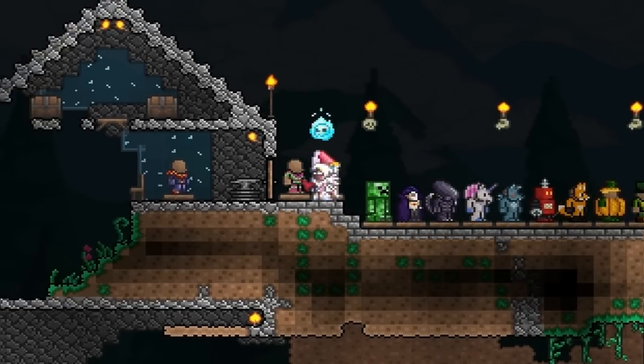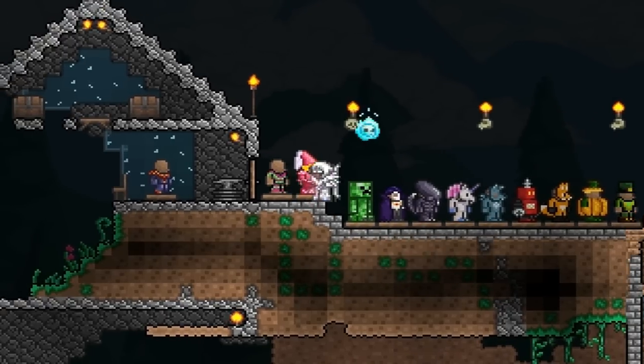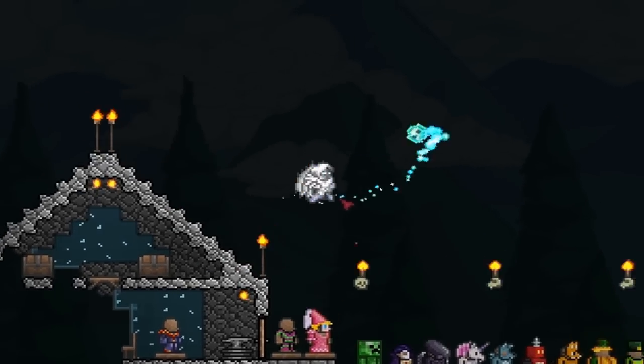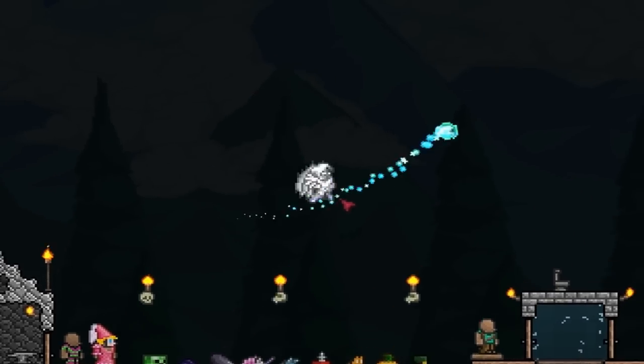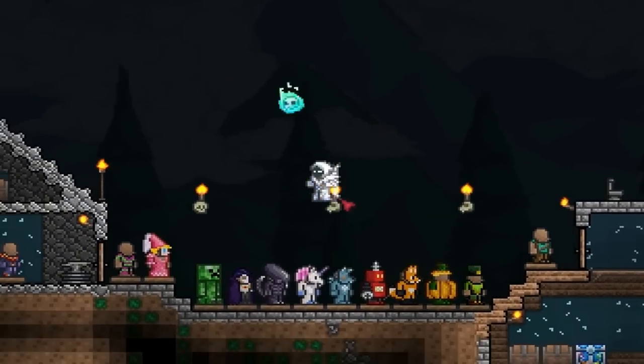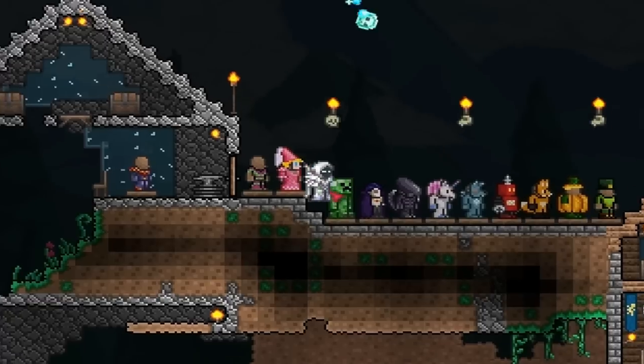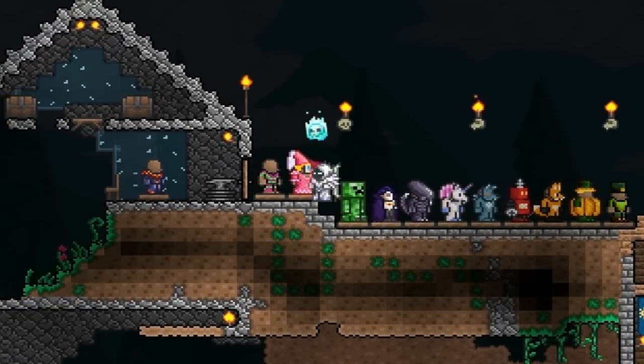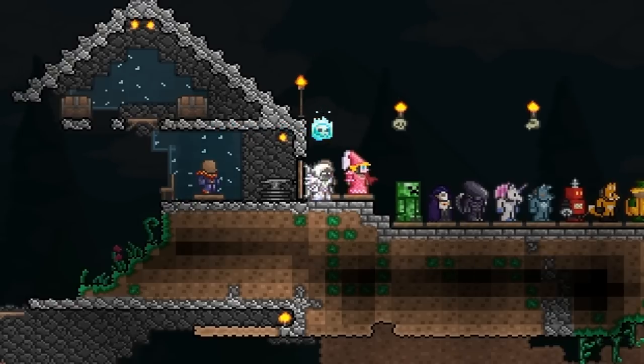The first one here is the pixie costume, which I don't think looks that cool. It's not the most interesting one, but there you go. And I think getting some of these costumes can get you some new NPCs as well. This is probably one of my favorites — it's the princess costume, because it actually has a face on it. You can see the hat and everything, it's just so cool.